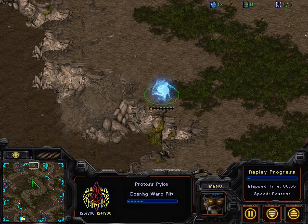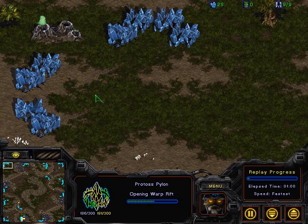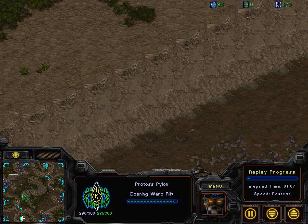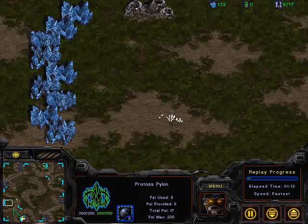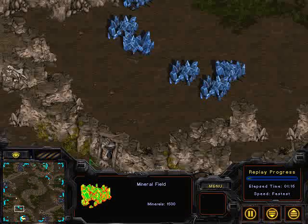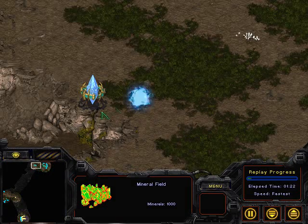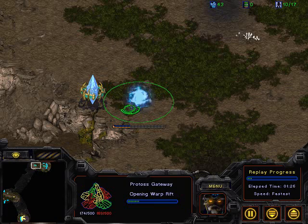Let me show you guys the map. If you're not familiar with it, this is, in fact, Python — hence the big snake in the middle. The expansion's in the upper left-hand corner. You've already seen the natural secondary and the ramps, so it's big ramps, difficult to defend. Two more expansions at the 3 o'clock and 6 o'clock as well. Island expansions at the bottom left-hand corner and the upper right-hand corner, and mineral expansions along that diagonal inside the map.